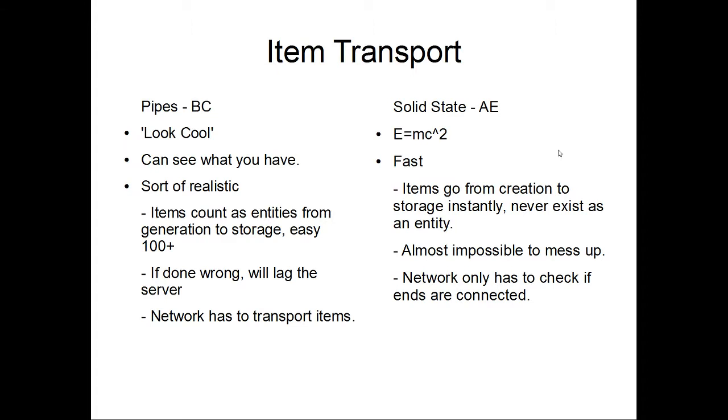The solid-state option basically converts the item to energy or sends it through some alternate dimension, so it goes from creation to storage instantly, or with maybe a single step as a temporary buffer. The upside is that it's very, very fast. Short of any power required to maintain the system, this system is almost impossible to mess up, and the network only has to check if the ends are connected. If you have an AE system in your base and a quarry out in the middle of nowhere, the system only has to check 'is there something in this InterChest?' and the quarry only has to say 'put this stuff in the InterChest' — so very short network paths are possible.